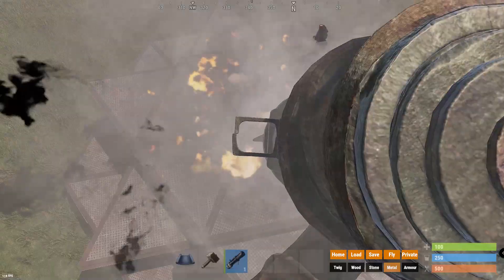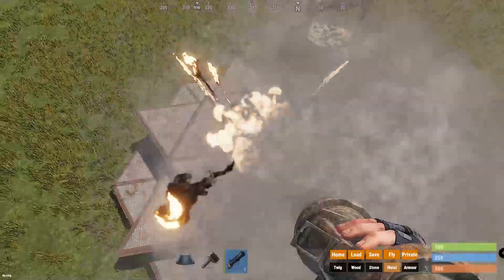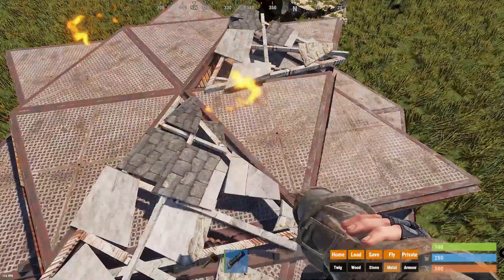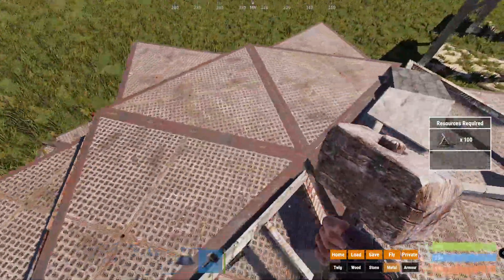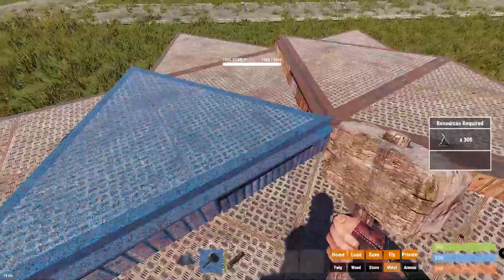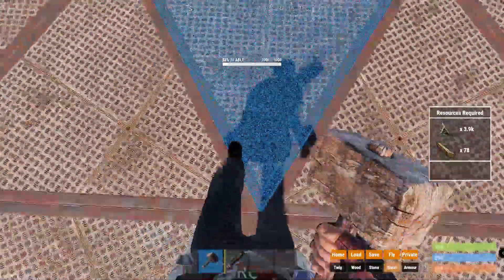I'm gonna get a rocket launcher and prove that it actually doesn't take any splash damage. All six of these foundations will take splash damage, but the flooring itself will not. I'll rocket it a couple times here. As you can see, only some of the foundation broke — obviously it didn't all break because I didn't hit the exact middle — but the flooring did not take any splash damage at all. I'll get rid of these foundations just to show you, and as you can see the floors didn't take any damage.